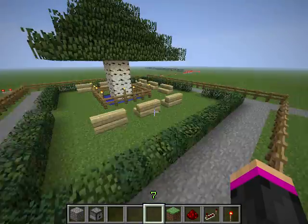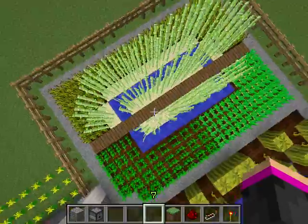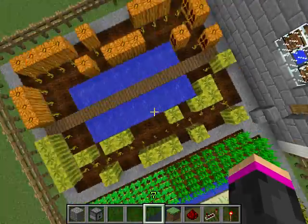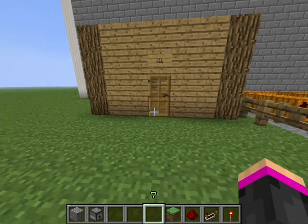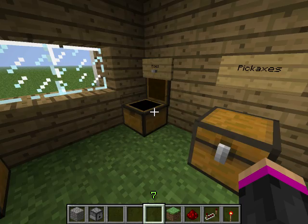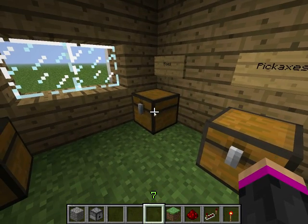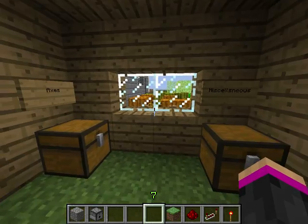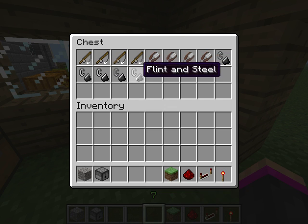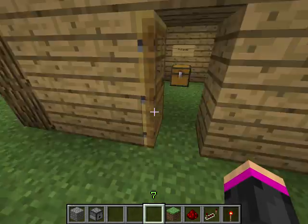This is my little park with little seating areas and everything. I've also got a farm - everything you could think of like sugar cane, wheat, carrots, potatoes, melons, and pumpkins. Then I have my tool shed - a tidy tool shed. I've got shovels, hoes, pickaxes, axes, and then miscellaneous - just a bunch of random tools. That's my tool shed.